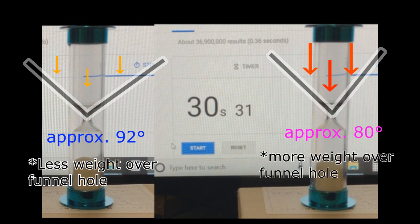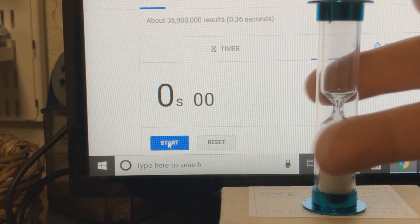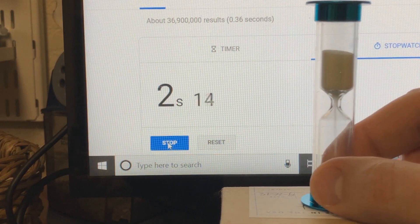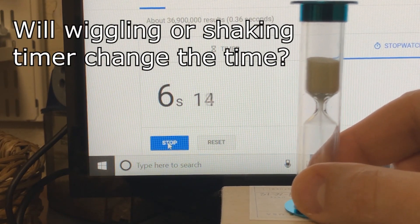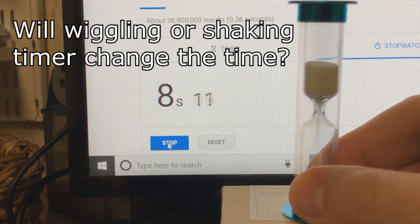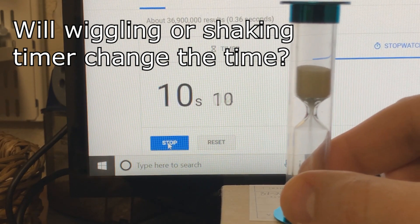I had no idea sand timers could give different results. Now that I have the sand timer out, I'd like to try a couple of other experiments. Have you ever played a game that involves a sand timer, and you just try to bump it or move it or shake it to give the other team less time? Well, let's see if that actually works.